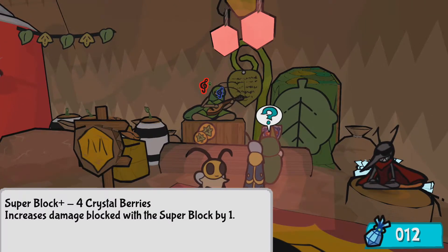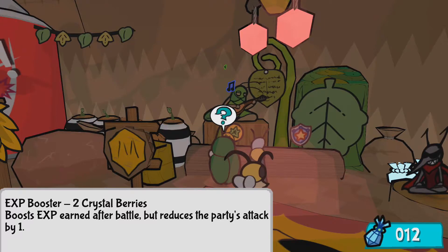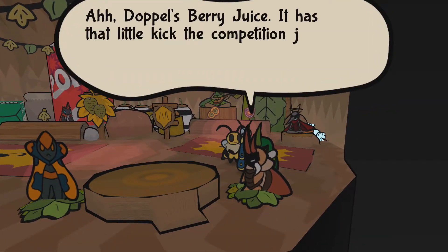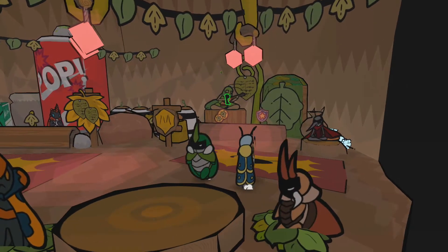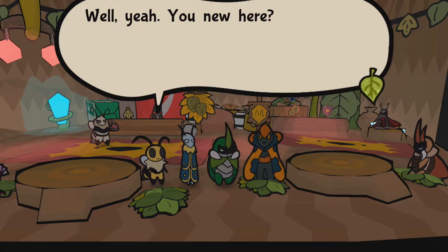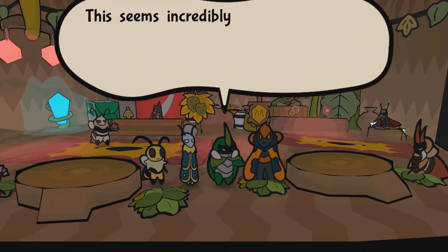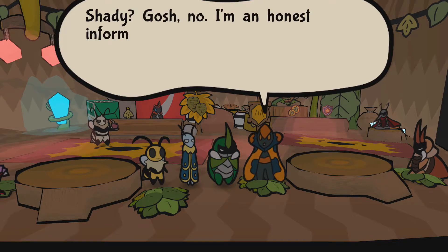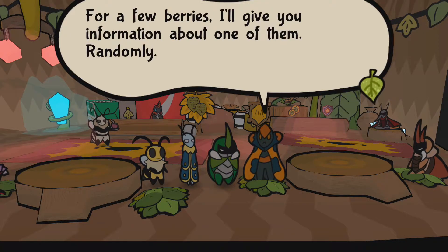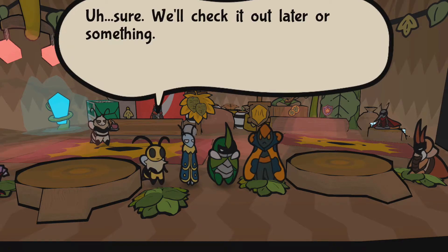Super block — increased damage blocked with super block by one. Oh nice. XP booster — two crystal berries — boosts XP earned after battle, but reduces the party's attack. Why does it have a cost? I'm sure there are enemies you've forgotten to spy. For a few berries I'll give you information about one of them randomly. Randomly? How does that even work? 'Trade secret.' We'll check it out later or something.